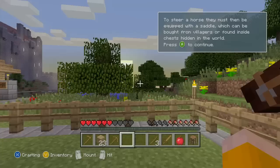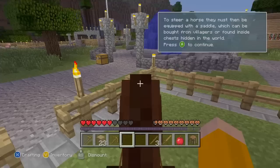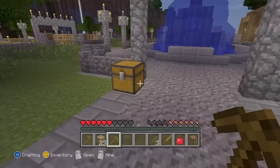To steer the horse you must be equipped with a saddle, which can be found from villagers or in chests. I'm riding you now, dude - this is amazing. Come on, out the gate. It's becoming nighttime, I do not plan on dying just yet. This is the most temperamental horse. Okay, I give up - dismount. Done. I'll see you later, babe. Love you lots.